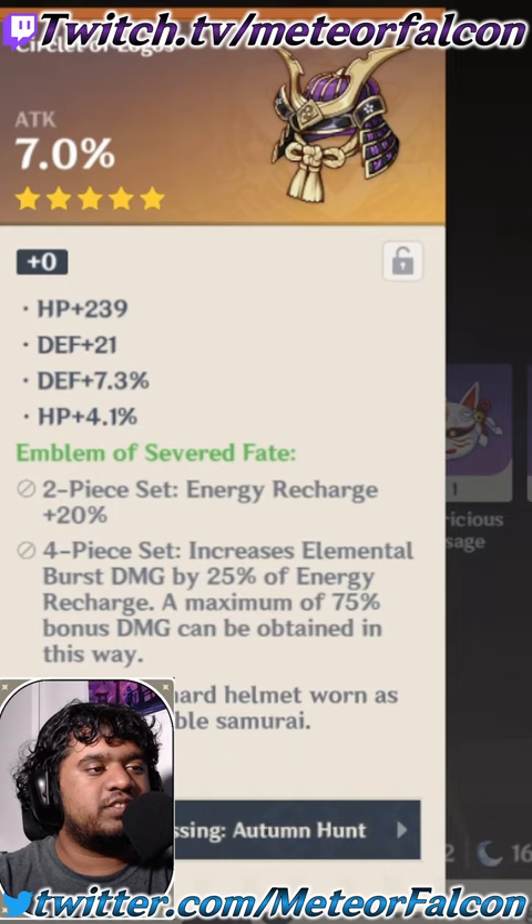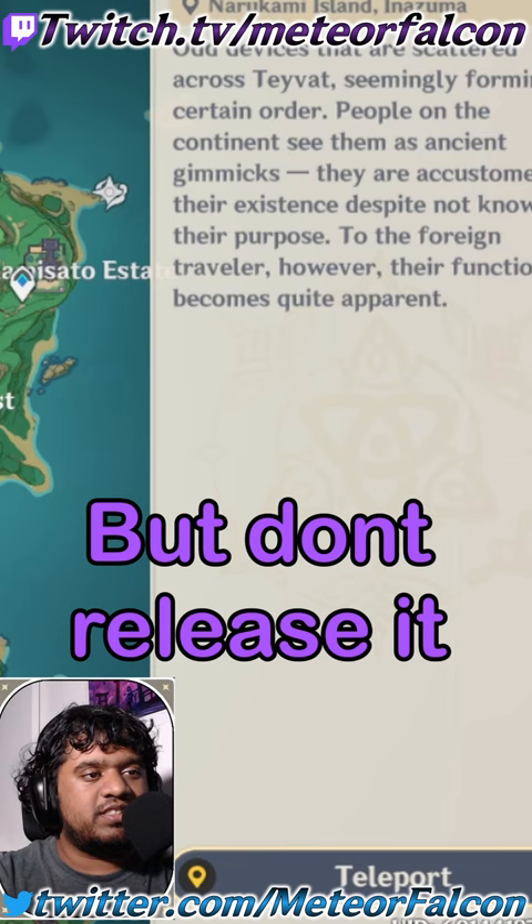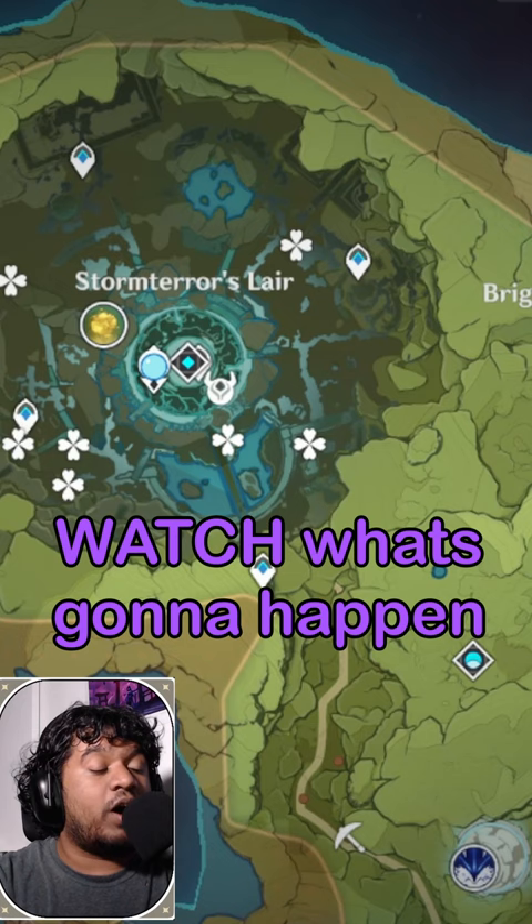Going to go over here to Konda Village. Now we're going to pretend to teleport. Hold down the button, but don't release it on the teleport button because then you'll teleport and it's not going to work. And then move away from Inazuma — I like to go over here to Storm Terror's Lair. Now hit escape and watch what's going to happen if we did this all right.